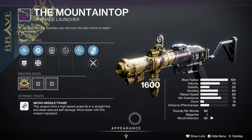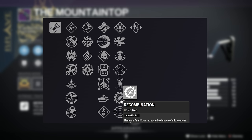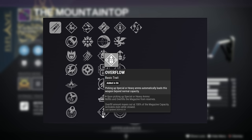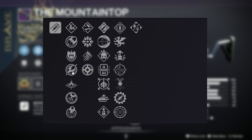Here's our first glimpse of the new Mountaintop. Micro-missile frame — this weapon fires a high-speed projectile in a straight line and deals reduced self-damage, moves faster with this weapon equipped. Possible perks include: Rampage, Vorpal Weapon, Adrenaline Junkie, One for All, Harmony, Recombination, Elemental Final Blows, and Frenzy in the final column. In the third column: Ambitious Assassin, Impulse Amplifier, Demolitionist, Lead from Gold, Slick Draw, Auto-Loading Holster, and Overflow. Second column: Spike Grenades or Sticky Grenades; High Velocity Rounds or Implosion Rounds. First column: Volatile Launch, Confined Launch, Hard Launch, Quick Launch, or Smart Drift Control.